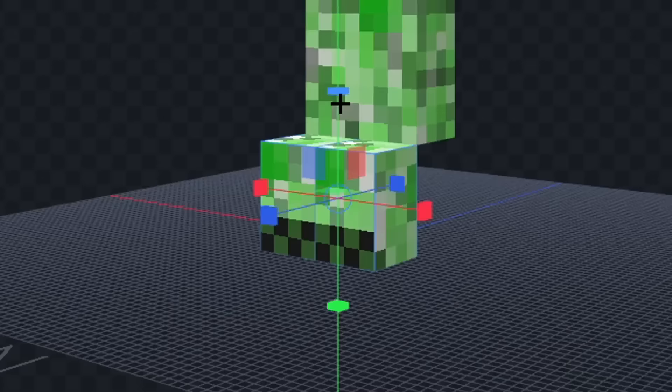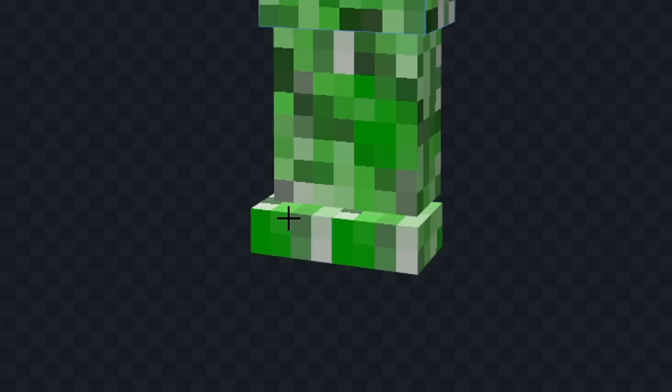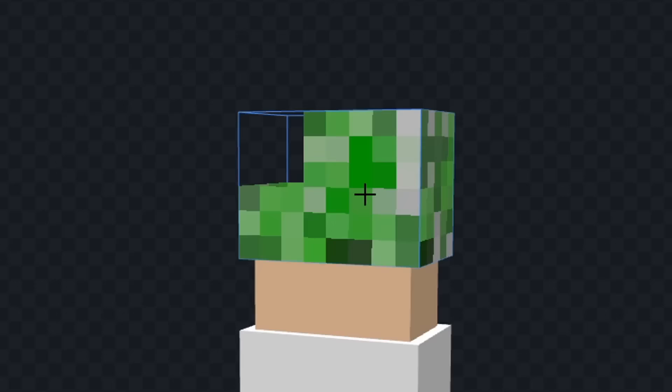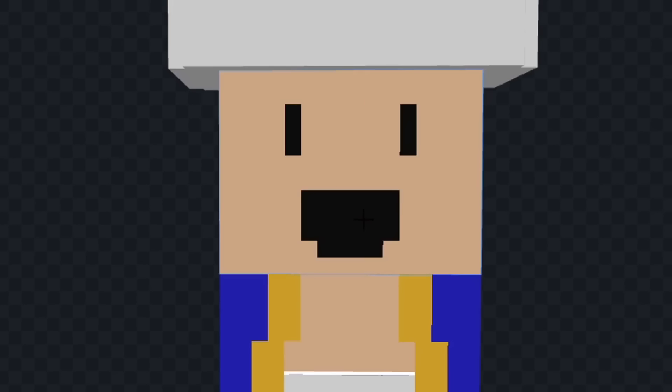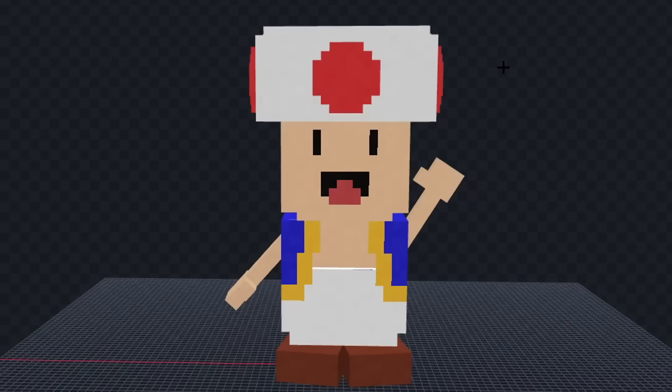For this one let's make Toad from Mario. Let's delete his back legs and we'll shrink his legs. Now let's make his body smaller and we'll color his shoes, pants, and body, and his head. Now let's give him a mouth and some eyes, and we'll add his hat. Now let's add his blue shirt and I'm going to change his mouth. Now let's add the circles on his hat and finally we'll give him some arms. I think that looks pretty good.